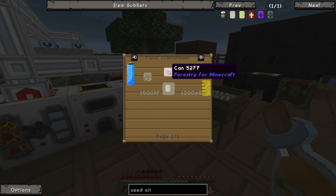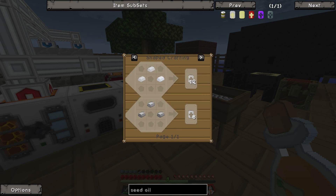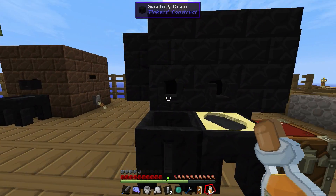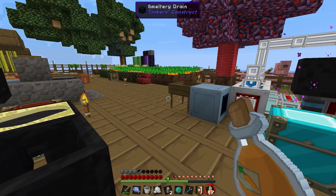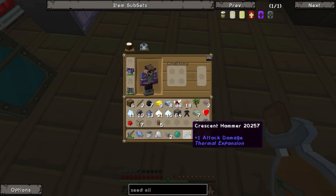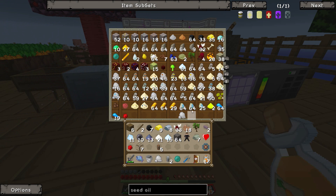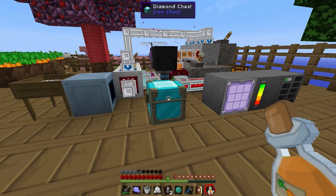A seed oil can — it's just a can, so it's just three tin. When you fill it with seed oil it actually becomes a seed oil can. Three tin or three aluminium — I think we've got aluminium but only about four nuggets. We have tin though. I'll get some tin on the go — whoops, that's my computer processor. Tin: we need three, so if I cook up two that'll be enough.